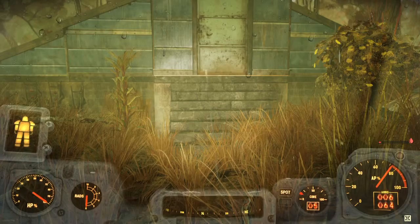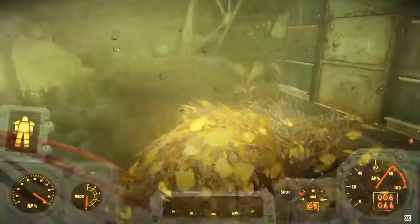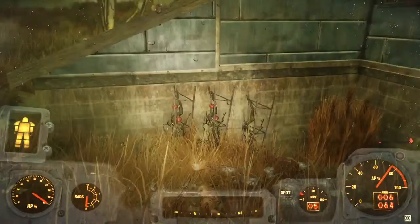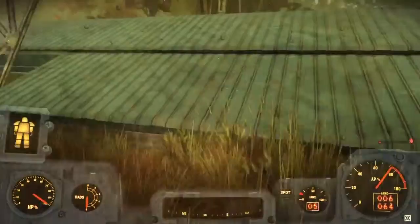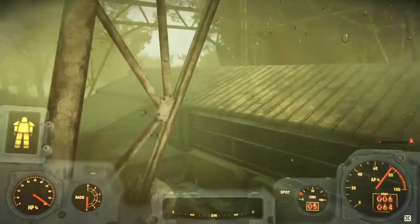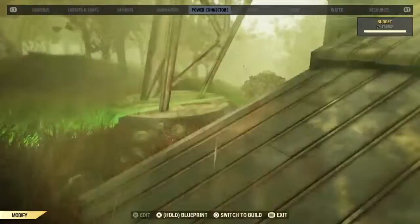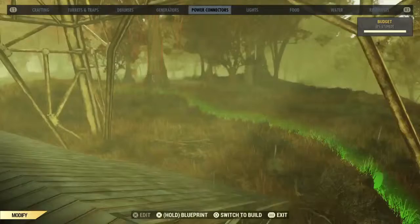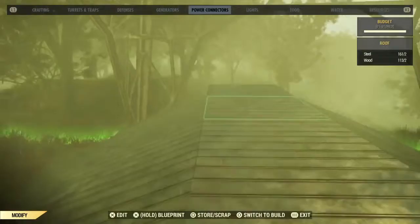I'm going to showcase the outside real quick and then we'll go inside. As you can see, I've got a little garden with all the different fruits and vegetables — I like to be self-sustainable. I've also got the adhesive garden. I went around and made a steel bunker all the way around with some extra security and supports underneath and behind the power tower. If I open up the build menu, I'll show you how much build space there actually is. I built it right on the edge — so much to play with. I've maxed out my budget on this one and it was well worth it.